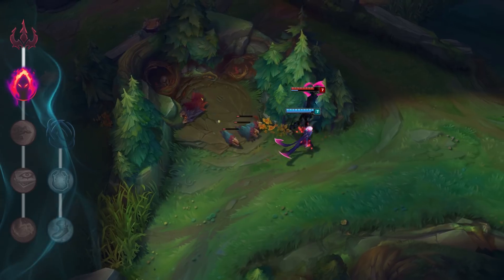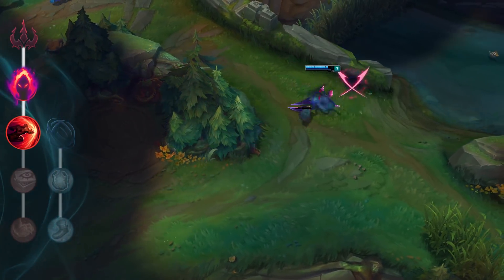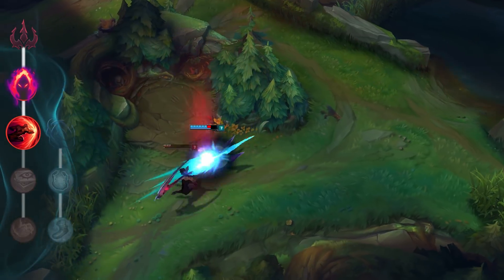After you've harvested enough critters, Dark Harvest will combine with the Sudden Impact rune for some frightening burst damage when you attack after exiting stealth.